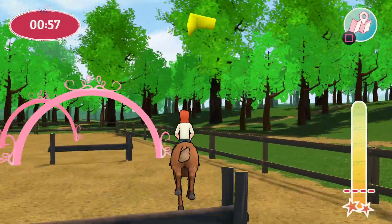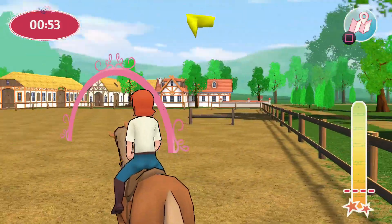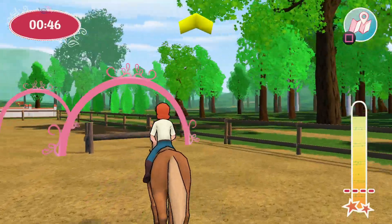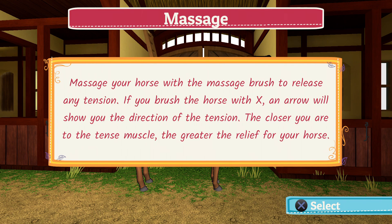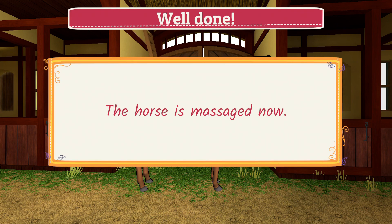Unfortunately, you're unable to get off of the horse and walk around on foot as Bibi or Tina, and I don't really think they do a whole lot with the license. I didn't know a whole lot about the series going in and don't really know a whole lot after playing the game. There are some included extras like collectibles to keep an eye out for, as well as some minigames — honestly, they're more like microgames. You move a cursor around to either spray your horse off or massage it in the right spot. They don't really add a whole lot as far as gameplay, but they do add a bit of boosted stats to your horse if you complete them.